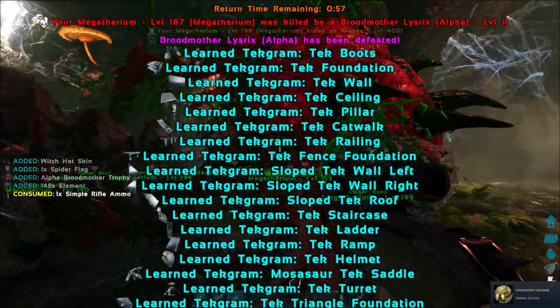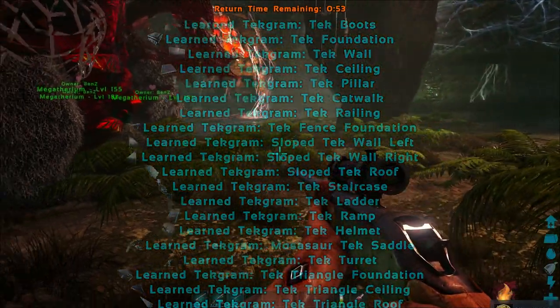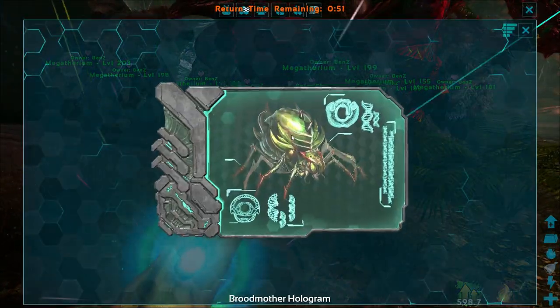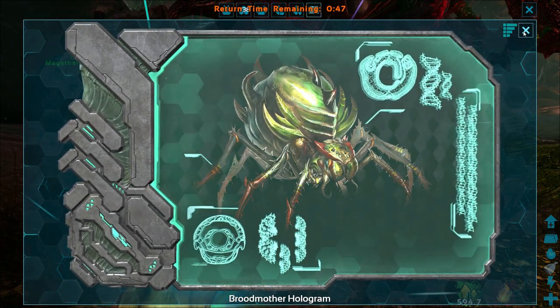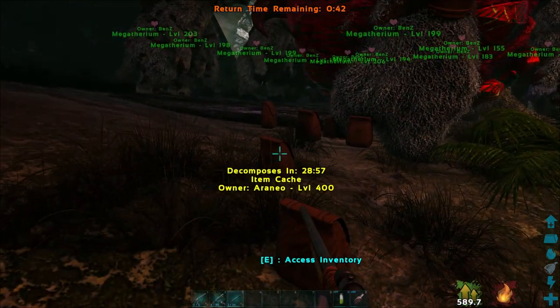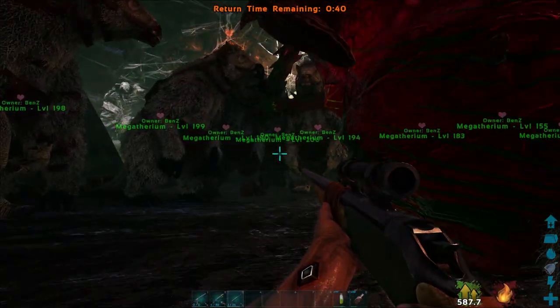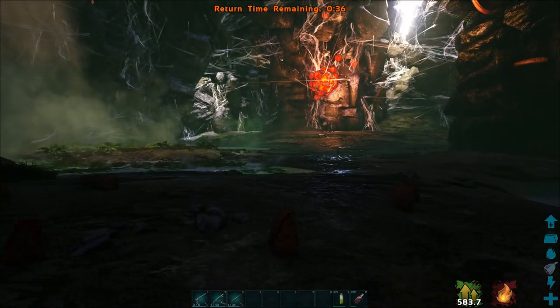We got it, baby! The Broodmother is down! Look at all the stuff we got! We got the Broodmother hologram — that is awesome. We've got the Dragon and the Broodmother — two down, baby! Oh my god, group hug in the showers tonight!